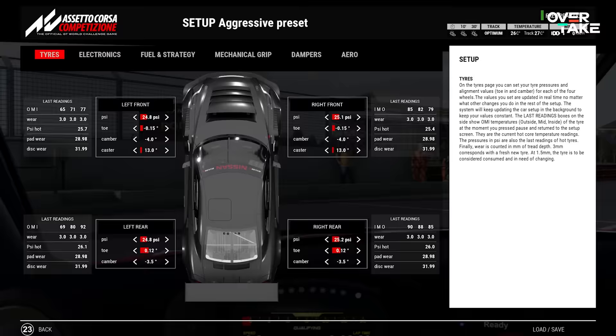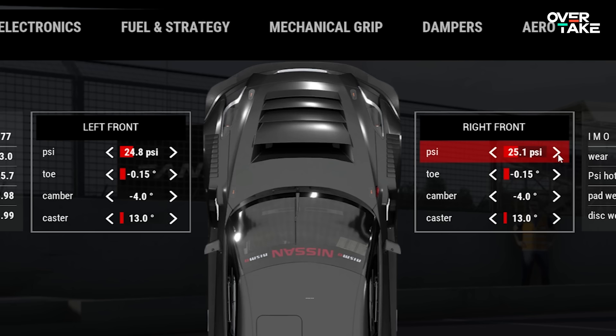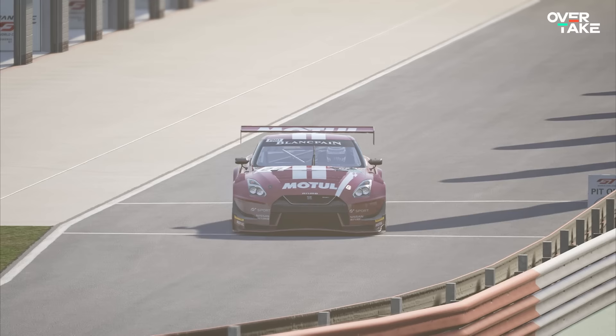That doesn't mean 26.5 is the ideal pressure to aim at — every step is viable. Keep in mind that lower pressures lead to more grip but less responsiveness and higher temperatures. If you're racing on a track with many high-speed turns like Silverstone or Laguna Seca, aim for higher pressures. Before touching pressures, do 3–4 laps, then set them up correctly.